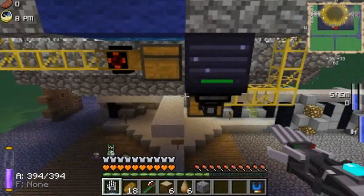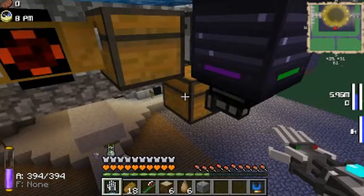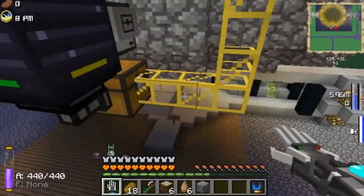You will also need two chests — one to store the books. It can also support the Iron Chest mod: iron, gold, diamond, obsidian, you name it.